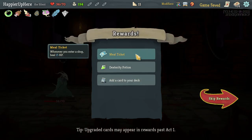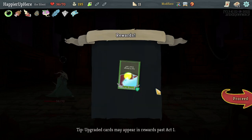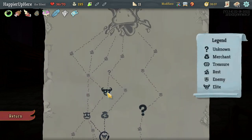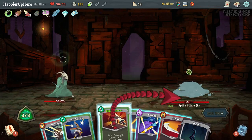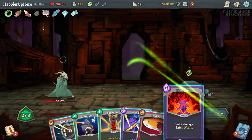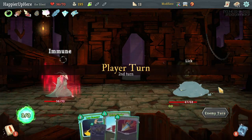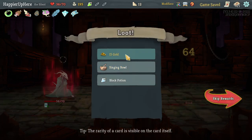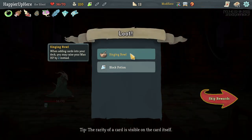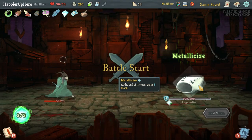Got Meal Ticket — whenever you enter a rest site, heal 15 HP — as well as Rippling Cloud potion. I'll take Quick Slash; I'd like more offensive cards. Then going left to the next elite, a Spike Slime. Let's do Eruption here — significant chance I'll be able to transform next turn. Predator can actually kill. Good. Got Stinging Blow — any cards in deck, you may raise your max HP by two instead — as well as a Block Potion.